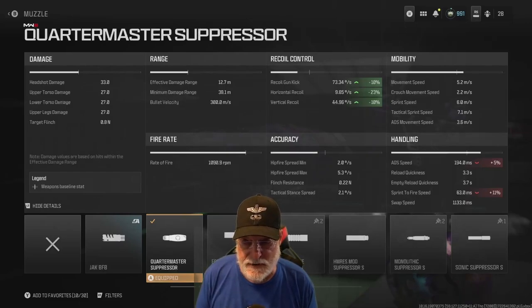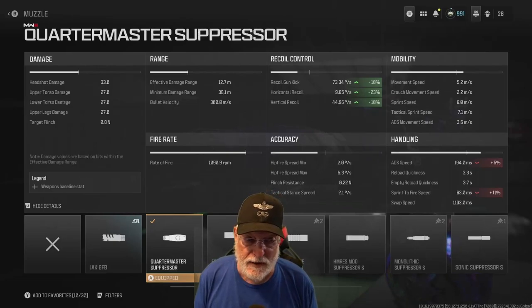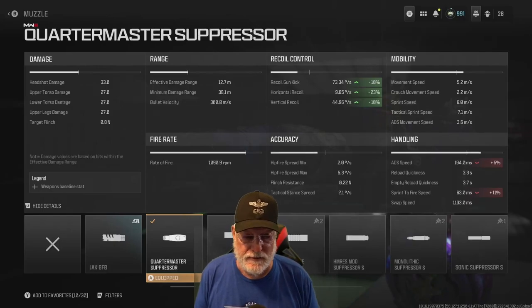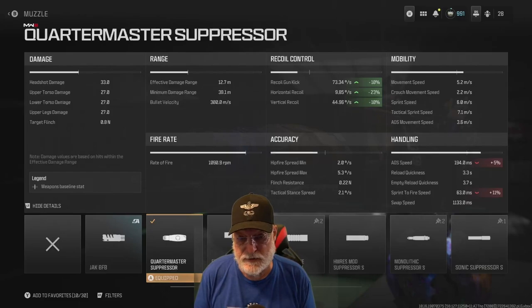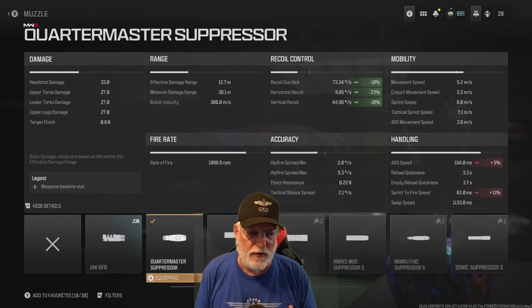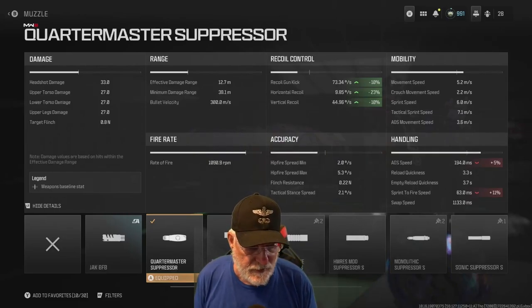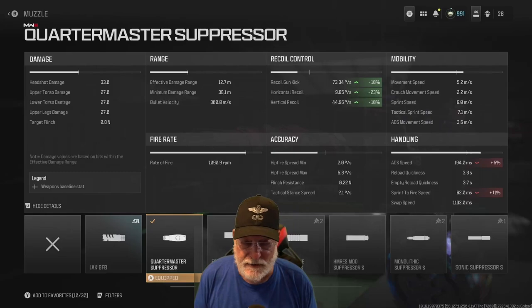While we're here let's look at the damage — it's pretty low at 33 headshot and 27 for upper/lower torso and upper legs. But look at the rate of fire: almost 1091 rounds per minute. That puts our time-to-kill on a fully healthy enemy at less than 300 milliseconds no matter what, if you're within the effective damage range of 12.7 meters. The ADS speed is 194 milliseconds — that's why I didn't want to hurt it with the Quartermaster Suppressor adding five percent.